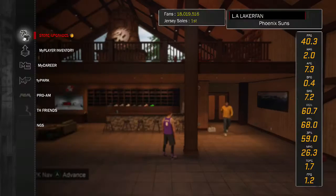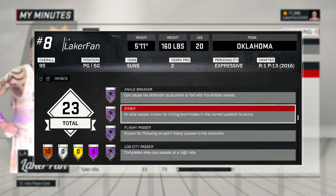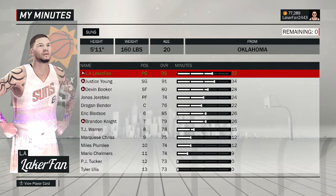I'll go ahead and show you all my badges — I've got tutorials on how to get these park badges, all of them, including the gold and hall of fame versions of ankle breaker, dimer, flash passer, lob city passer, pick and roll maestro, as well as tutorials for encore, coach, and microwave. Anyway, if you're new go ahead and subscribe, check out some other badge tutorials — that's all I got, hope you enjoyed the video, peace.